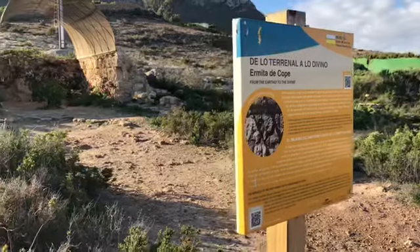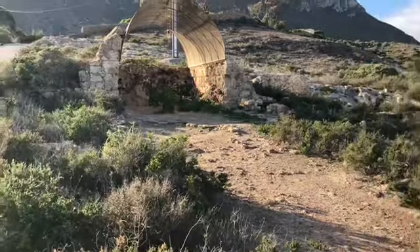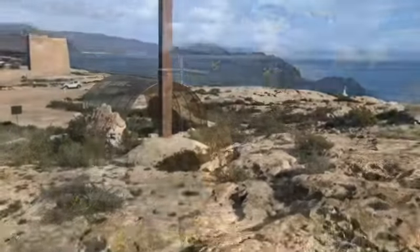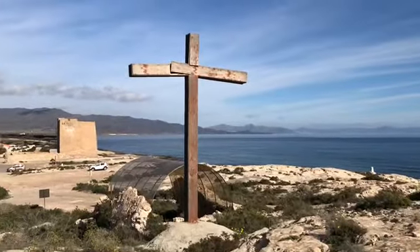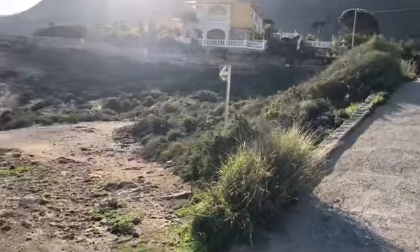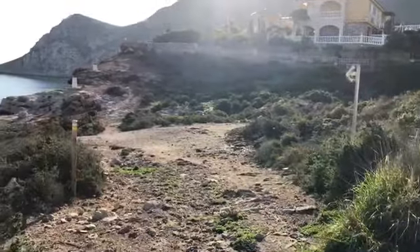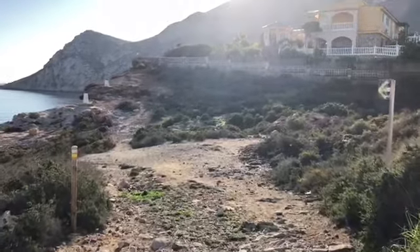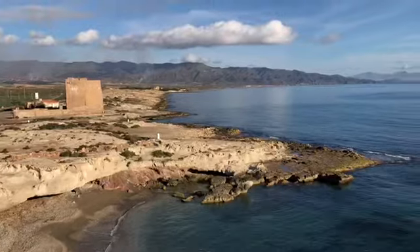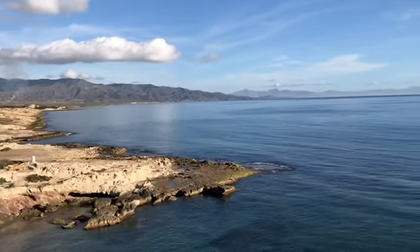Right at the start of the walk is this little ermita — little church — walking up to the hill. Just past the little church, we have to come off this track and follow a coastal path, clearly marked left and right over towards the mountain. We're only two minutes into this walk and already there are some lovely views down the coastline towards Matheron.